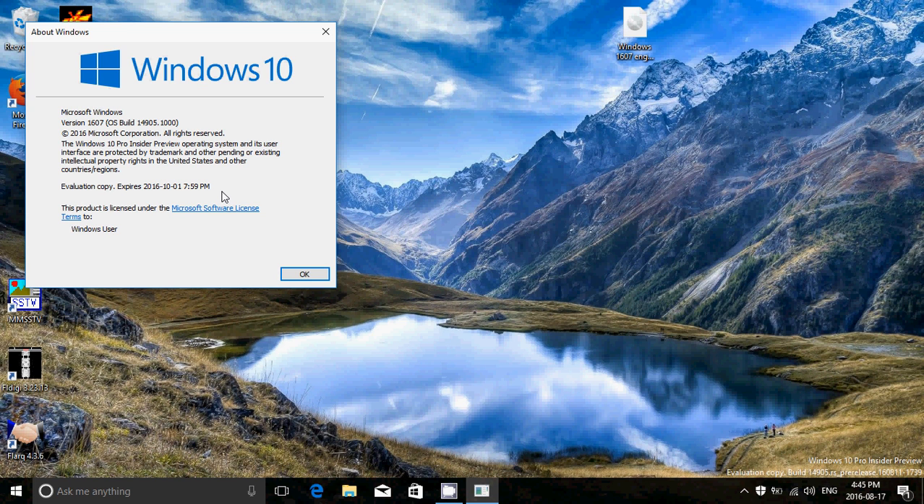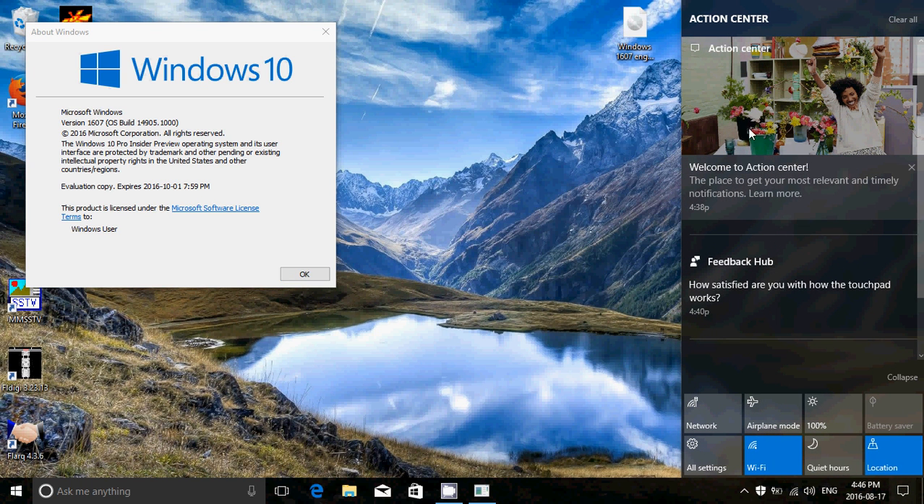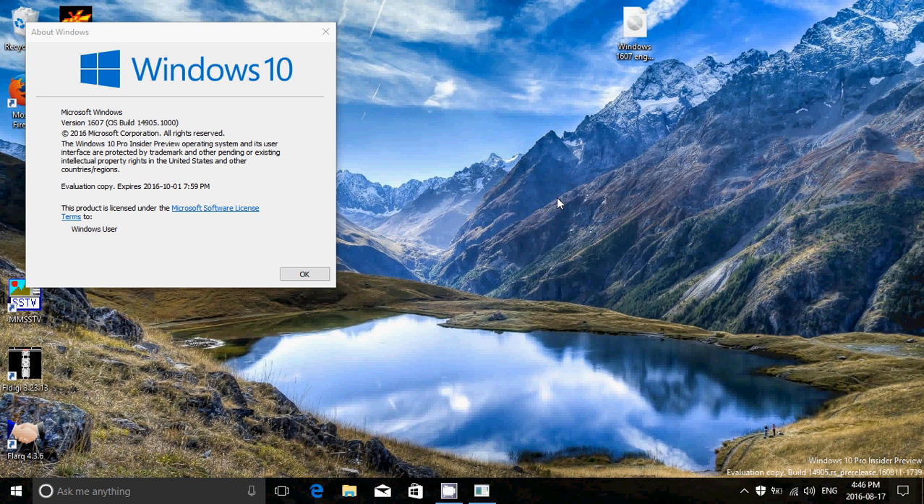One of the things I've noticed is the action center, which seems to be more proactive — with a welcome to action center message with a picture and everything. That's something Paul Thurrott mentioned today. This build was released around 1 p.m. and it installed flawlessly. I've been testing it for the past hour and a half and found no glitches or issues.